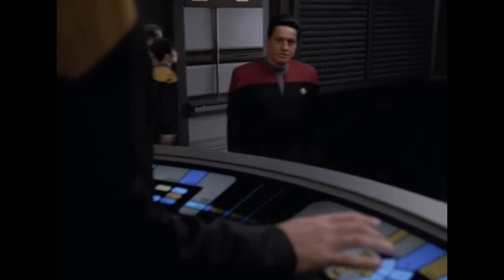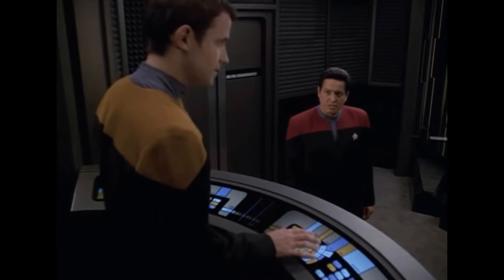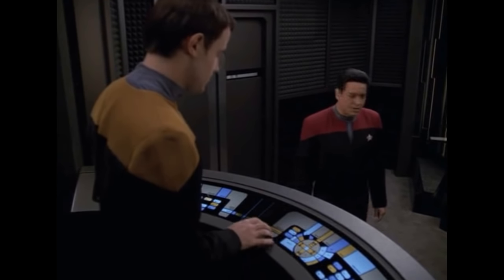Pull impulse. Bridge to transporter room one. Standby for emergency beam out. I've got a partial lock on them, but unless the shuttle clears that nebula... It won't. They've lost propulsion. Then it's going to be a rough transport. Energize.